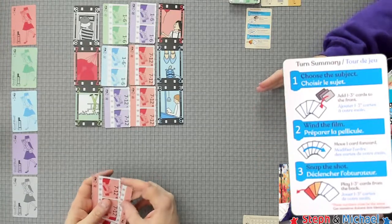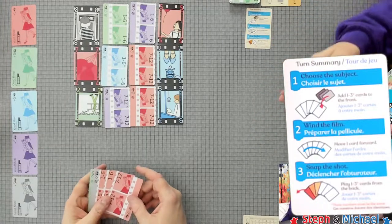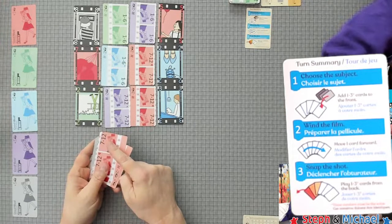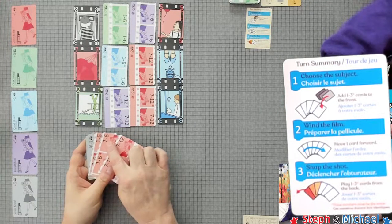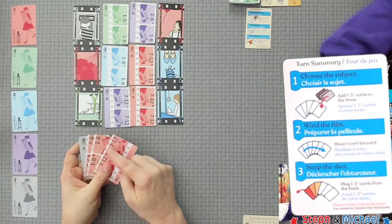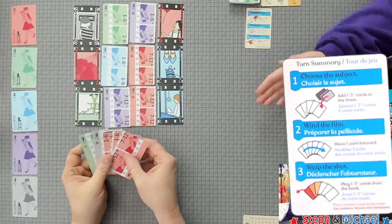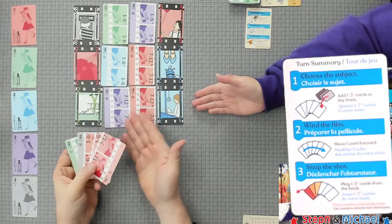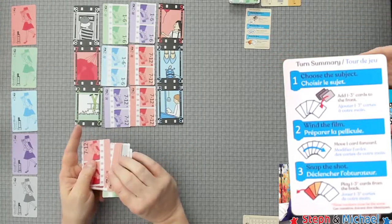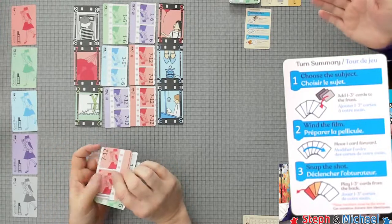From there you're still going in ascending or descending order, but it can be any number after that. So you won't have two blurry shots. For example if you had a seven-to-twelve card and a one-to-six card, the one-to-six would flip and be minus two. Or you can use step two — wind the film — which lets you put one of your cards toward the front of your hand.